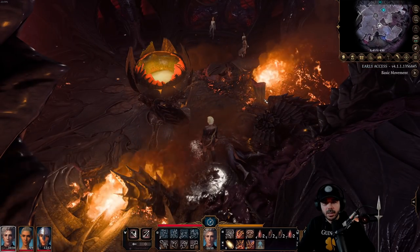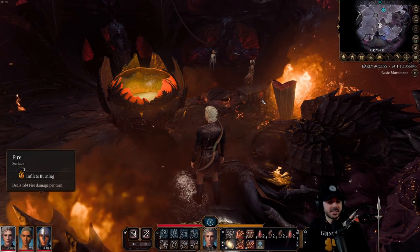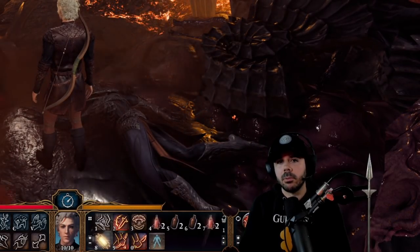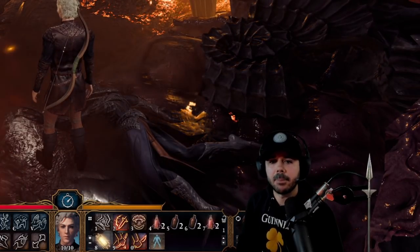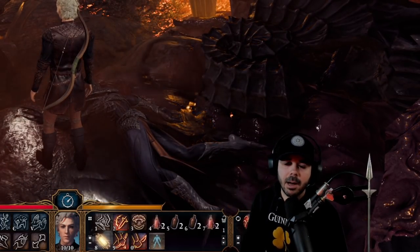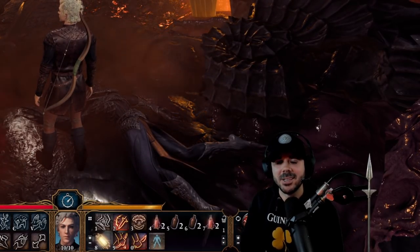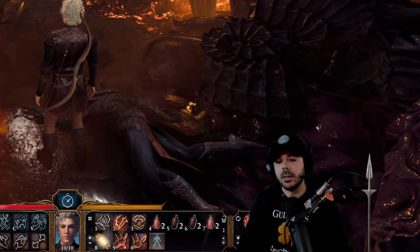So there you go — you can create a custom party of four if your computer can handle the initial steps. This is a really cool way to not have to keep replaying the story. I know a lot of people are a little burned out with Act One, but now maybe some of you will want to come back. Perhaps Larian will add this into an upcoming patch, and it'll definitely be in the game on the official release. Thank you guys so much for watching. Enjoy.